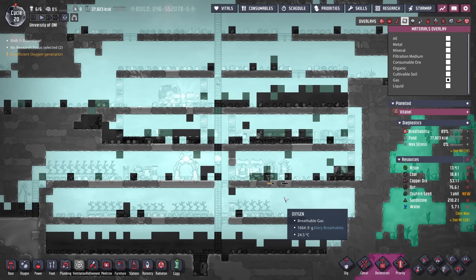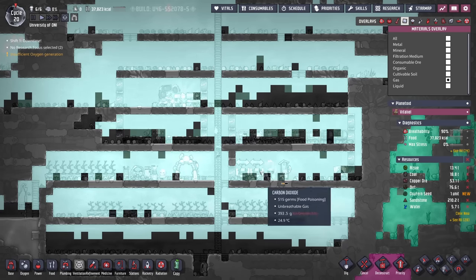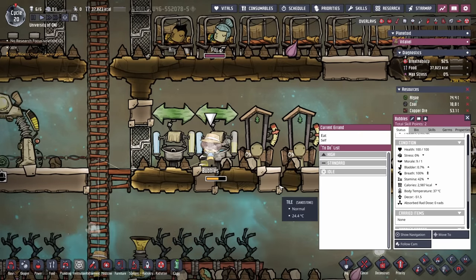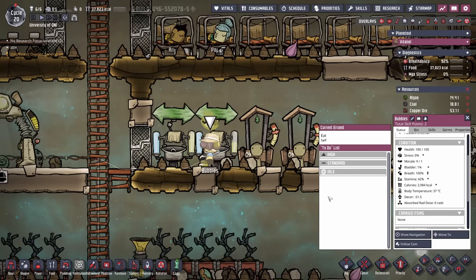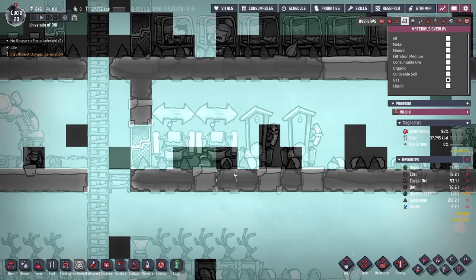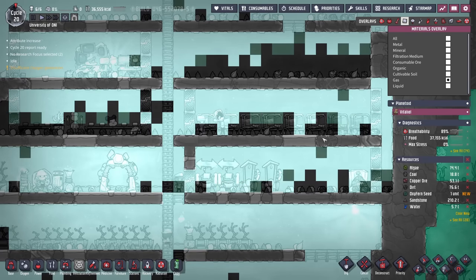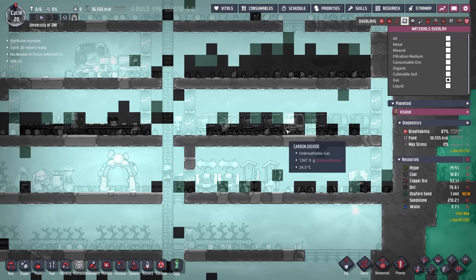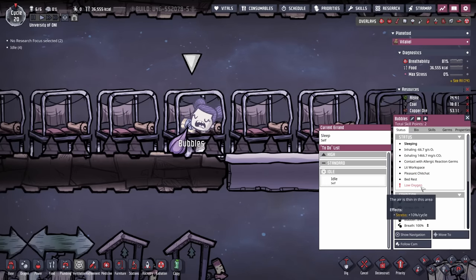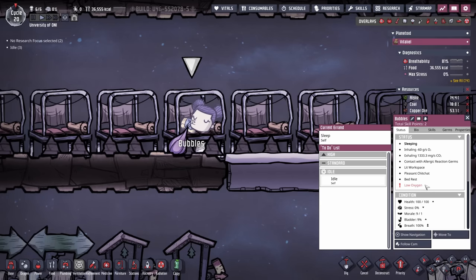By using our gas filter and materials overlay, you can see there's quite a bit of polluted oxygen around the colony. This poses a couple of problems. One, the duplicants are at risk of breathing in the polluted oxygen and getting what we call 'yucky lungs.' But also, it interferes with good oxygen flow. In our bedrooms, because duplicants spend so much time there, there's a lot of carbon dioxide and polluted oxygen, leaving duplicants with low oxygen, which is increasing their stress.